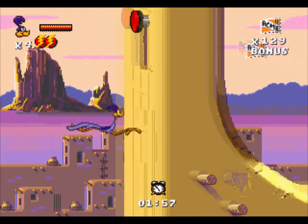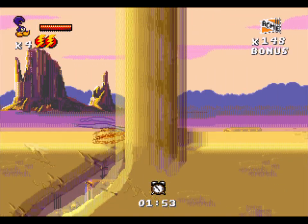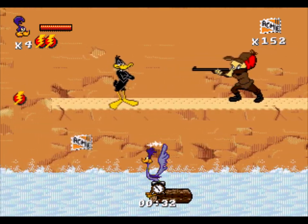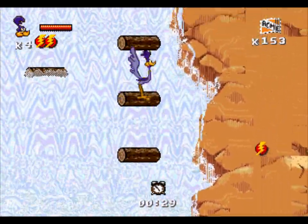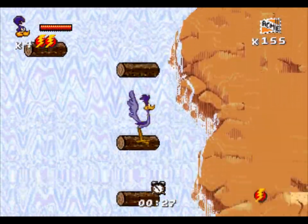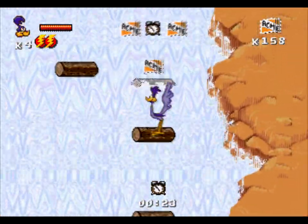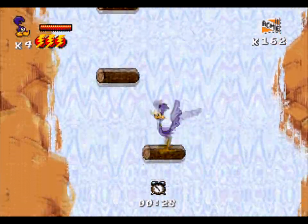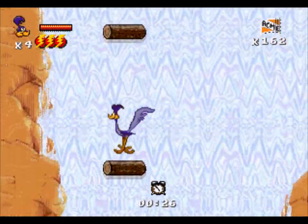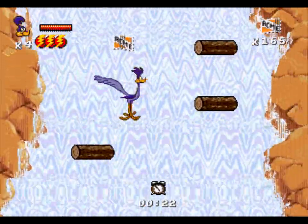The bonus stages are really just there for extra lives and score. However, they are worth doing just so that you can see some other iconic Looney Tunes characters in cameo. I still think that water effect is pretty cool. We mentioned last time this was developed by Blue Sky, who also made the Jurassic Park games on the Genesis that use the same water effect.